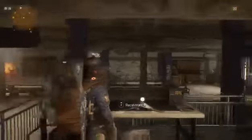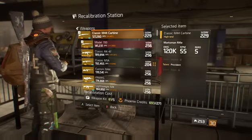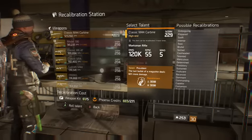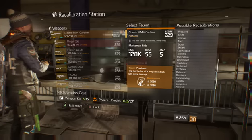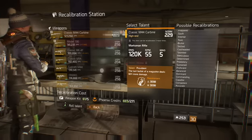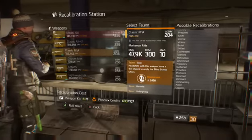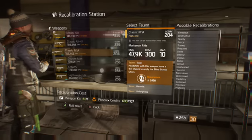I got these sniper rifles from before the patch. I don't know if you can get them from doing a Clear Sky on Tier 2 — that's like the best way to get a 163 sniper. If you want Provident, just go ahead and do that and comment down below if it works, so other people watching will know. As you can see, I got a 204 and I can re-roll it for Provident — it's right there under Sustains, near the possible recalibrations near the bottom.